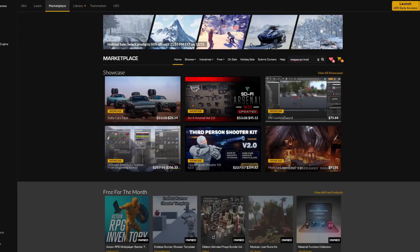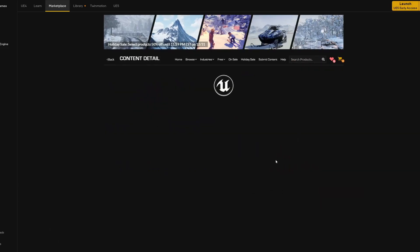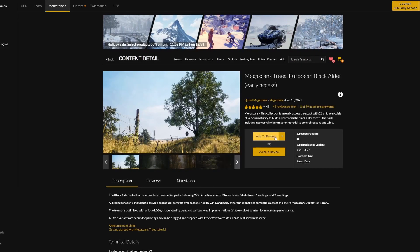You can use them on their own by just dragging them in, or you can use a foliage brush as well. They're also super easy to set up. All you gotta do is open the Epic Games launcher and go into the Unreal Marketplace, then search for Megascan Trees. There'll be an option that says Megascan Trees, European Blackadder, Early Access. Just download this and add it to a project.